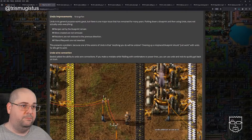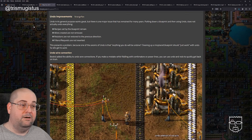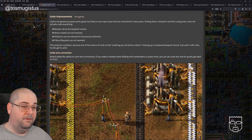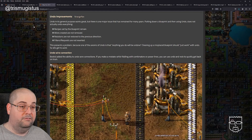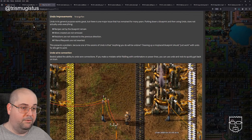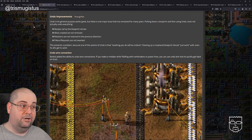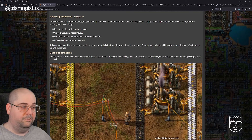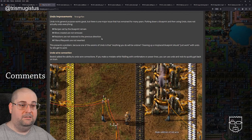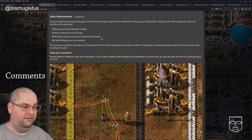Undo improvements by StrangePan. Undo in its general purpose works great, but there is one major issue that has remained for many years. Putting down a blueprint and then using Undo does not actually undo everything: recipes set by the blueprint remain, wires created are not removed, rotations are not restored to the previous direction, and filters and requests are not reverted. This presents a problem because one of the axioms of undo is that anything you do will be undone. Cleaning up a misplaced blueprint should just work with undo.